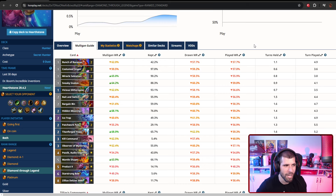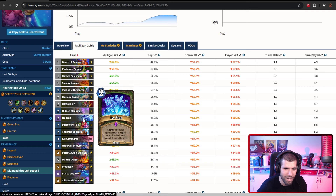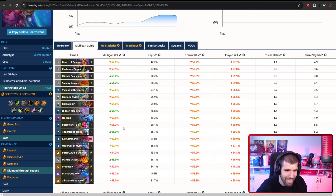Even if your secret doesn't do anything right now, it definitely makes the opponent play less than optimally. Like, if you play something like Hidden Meaning and they anticipate it, they're going to be floating mana. If you play Ice Trap, they're going to try not to play spells. That kind of deal — so you're a tempo deck that also has tons of negative tempo for the opponent, and you're just a nuisance to play around.